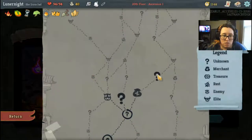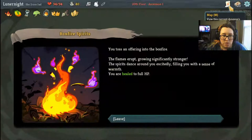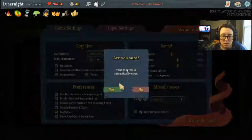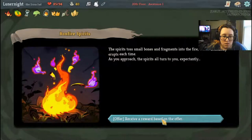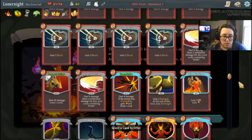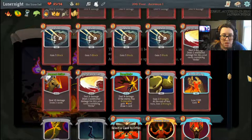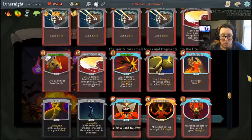Oh, you healed me, cool. Something else I could have removed instead. If I do this, do I start it over, or do I just leave? Because I already completed it. I actually want to get rid of Dropkick instead — Dropkick isn't doing me too much good. It is eight damage — did I upgrade it? I don't remember.